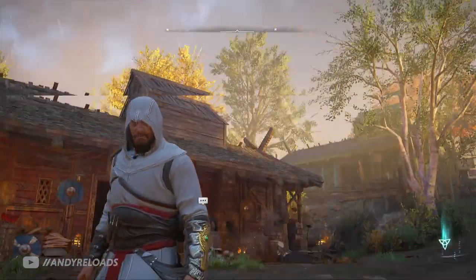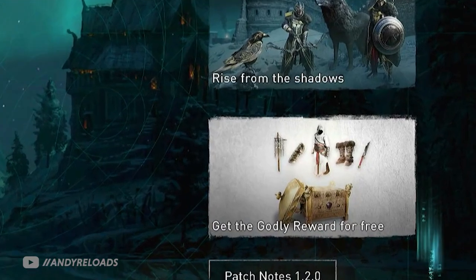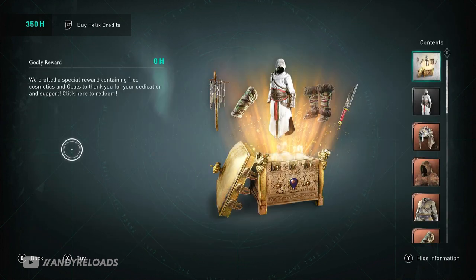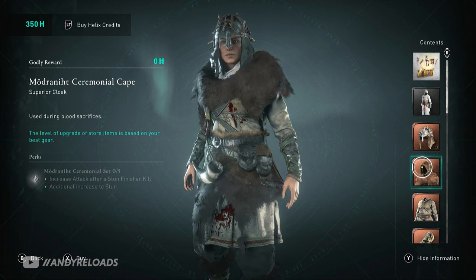To get this, it's quite simple. All you need to do is log into Valhalla ensuring you've got the latest update, and you should be able to see this option in the bottom right hand corner where you can redeem this godly reward as they call it. It's then going to take you to the store where you'll be able to redeem this pack for free, and it also includes the outfits you may have missed from the Yule Festival if you couldn't be bothered to do it or you weren't playing the game when they were released.